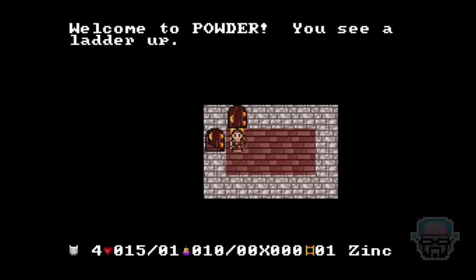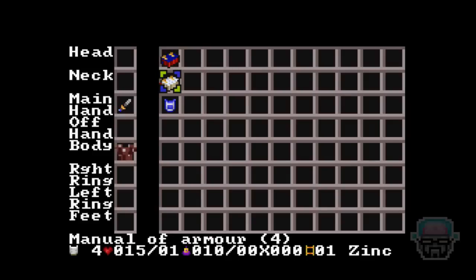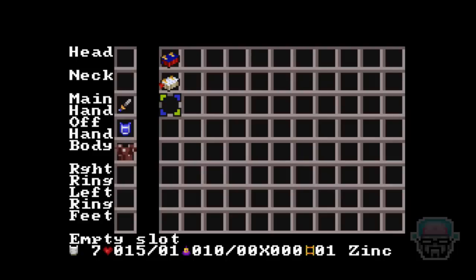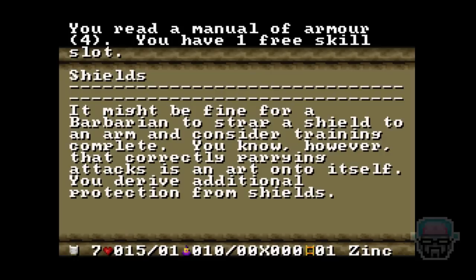Alright, Powder — I am ready for you. I'm a dude called Dinner. I have a kite shield, a manual of armor, and a tome of healing. I'm going to equip that kite shield in the offhand. I've come pre-equipped with a dagger — that's an odd combination with a kite shield, but whatever. I can get behind a kite shield. Reading the manual of armor — it says I have one free skill slot, so since I have a shield, I'll go with the shields skill.